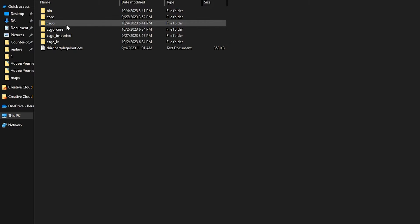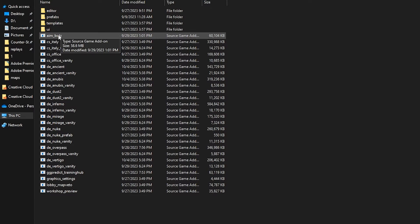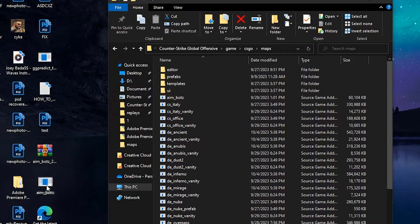Don't click on CSGO at first — then click on CSGO, click on Maps, and then you're finally there. This is the area where you want to put the maps. All you have to do is drag the map you downloaded into the maps folder and you're good to open the game and start playing on it.